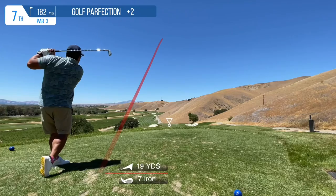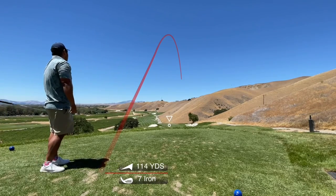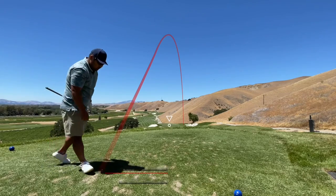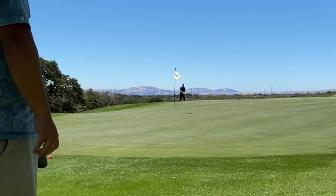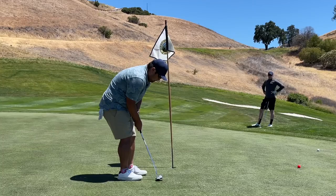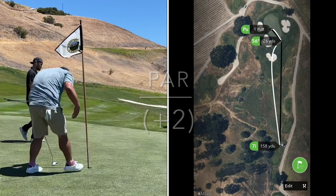If you've played Wente before, you know there's a lot of elevation change, and this is no exception. This is a longer par three, but I didn't really know how to play the distance, so I'm just glad I played it safe and short to the right. I had this chip for my up and down — not a terrible chip — and it ends up being pretty close where I can just put it in and save par. Two over still through this far, and I'm pretty happy.